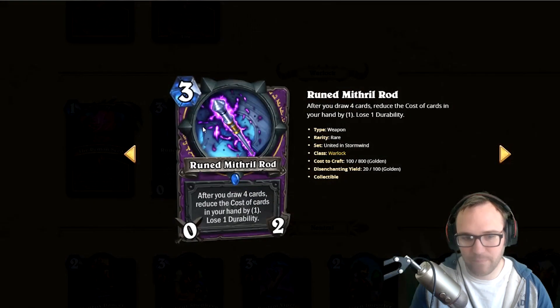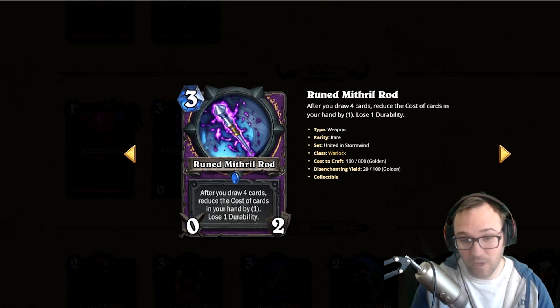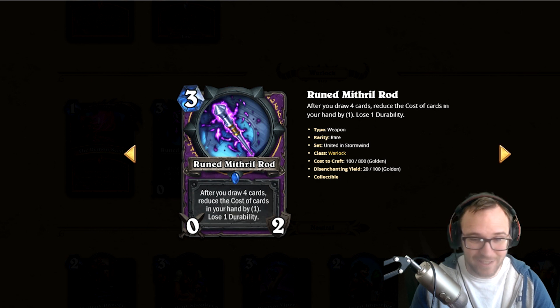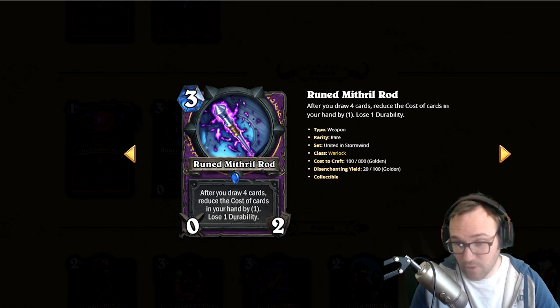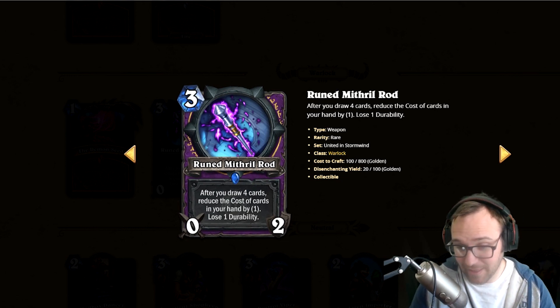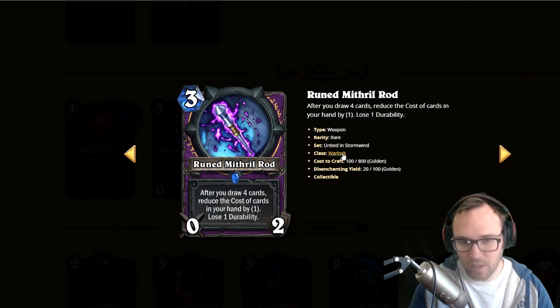Next we've got Ruined Mithril Rod — a weapon for Warlock. After you draw four cards, reduce the costs of cards in your hand, but lose one durability. This is Warlock's Doomboctar, basically. Over time in a slower matchup this could be used for combos or just for tempo — spend three mana and it might give you effectively 16 mana in discounts. This card might be too slow and it can get Oozed, so there are weaknesses. I'm going to go with pretty decent — I like the idea and I love non-traditional weapons for classes that don't usually use them.